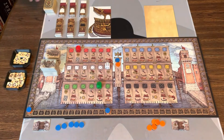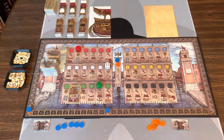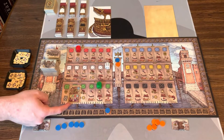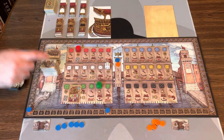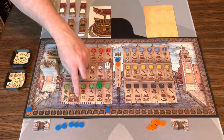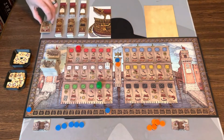Another thing that happens first is we're going to flip a Doge tile. The Doge tiles are going to show you a couple pieces of information: the event that's going to happen at the end of the round, which parts of the ship will gain Doge approval — in this case it's the bottom left and the bottom right — and extra bonus points for Doge tiles. This is the tile that's in effect right now.